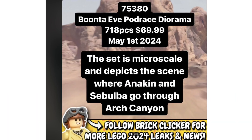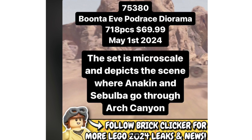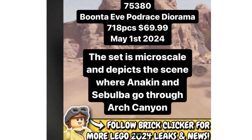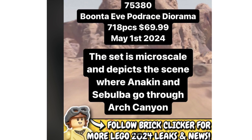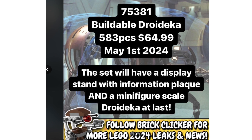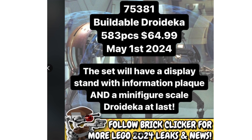For set 75380, the Boonta Eve Podrace diorama, we got a little bit of an update. The set is going to be micro scale and it's going to depict the scene where Anakin and Sebulba go through the arc canyon thing. For set 75381, this set will have a display scene with an information plaque and a minifigure scale Coruscant.